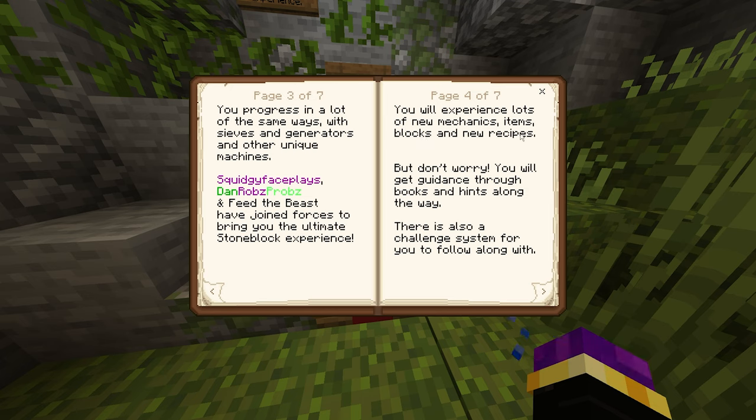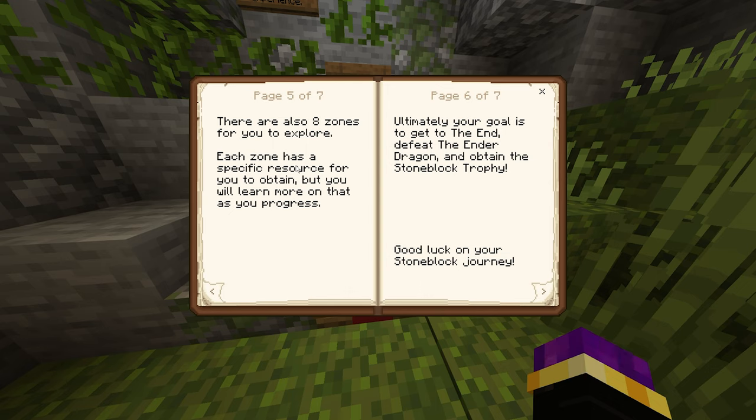You will experience lots of new machines, items, blocks, and new recipes, but don't worry — you'll get guidance through books and hints along the way. There is also a challenge system for you to follow along with. There are also eight zones for you to explore; each zone has a specific resource for you to obtain. You will learn more on that as you progress. Ultimately your goal is to get to the End, defeat the Ender Dragon, and obtain the Stoneblock trophy. Good luck on your Stoneblock journey.